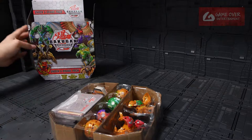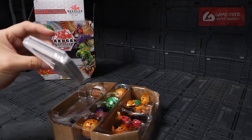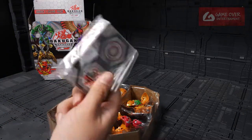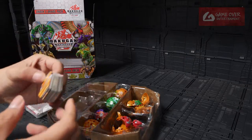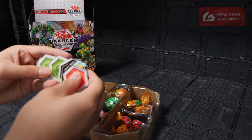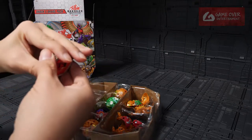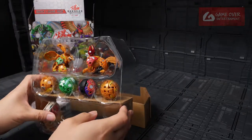We got a big chunk of cards and I think these are the Gate Trainers. Oh, it's very heavy. We have a stack of Baku Claws — 1, 2, 3, 4, 5, 6, 7, 8, 9, 10, 11, 12 — 2 for each. And we have the 6 Bakugans.